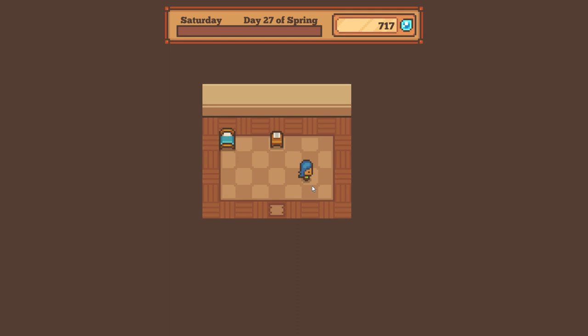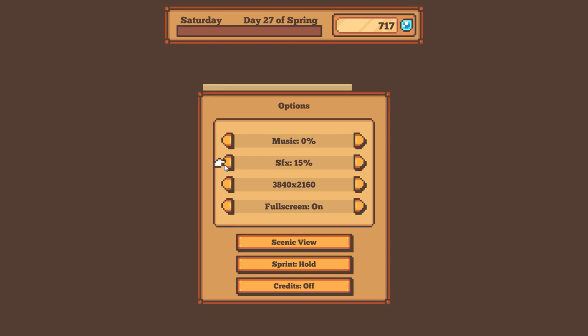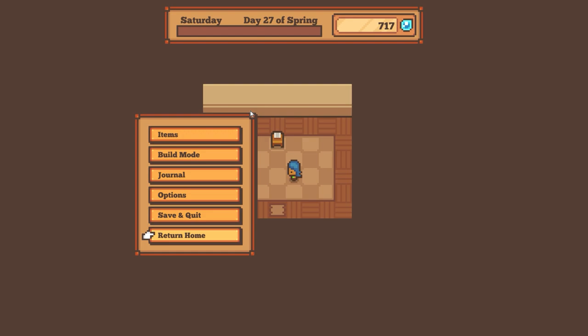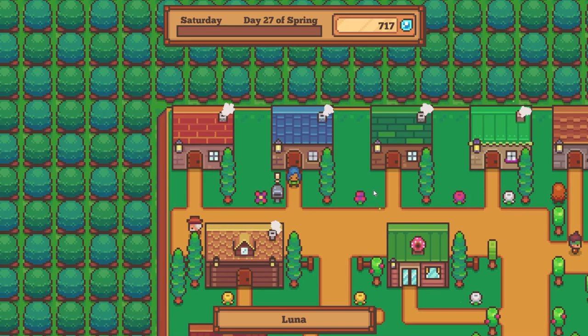Welcome back to another video with That's Awkward ASMR. Today we're checking out a game called Little Wood, which I have actually spent quite a bit of time in. I'm just going to turn down the effects — they're a little loud for me right now. It has actually been a while since I've played this game.